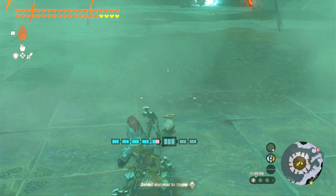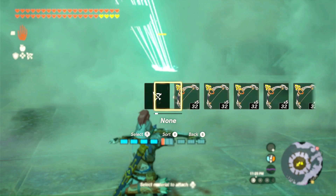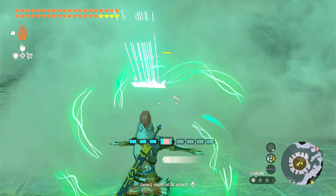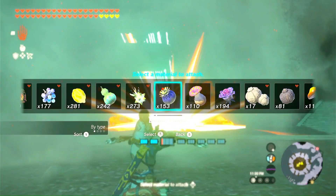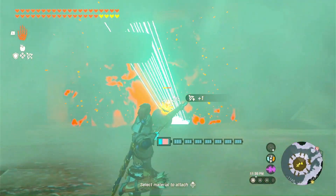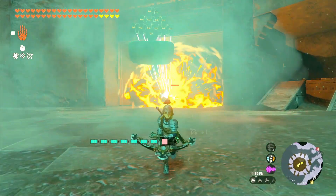These beam emitters fused together really do some damage, but of course it doesn't do any damage if the Lionel still has its full armor on. So I'm going to be using the five times savage bow and equip it with some bombs to take out its armor. Only a couple hits and the armor is now gone, and the beam emitter is going to do its work on this Lionel.